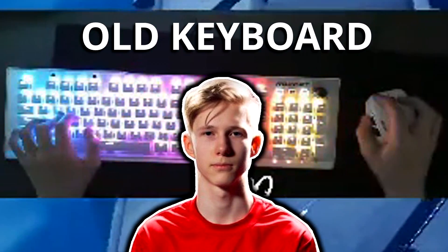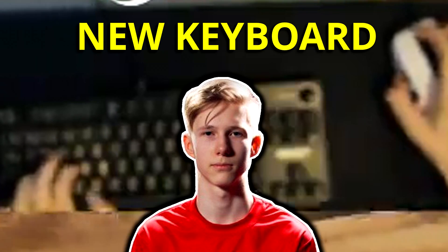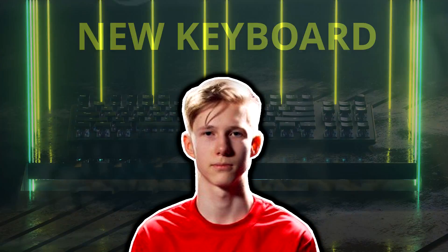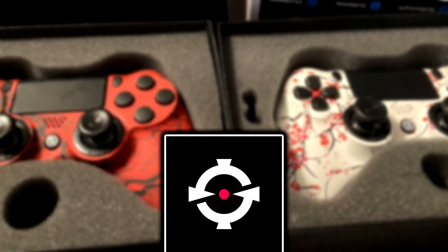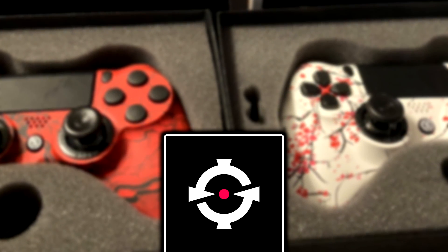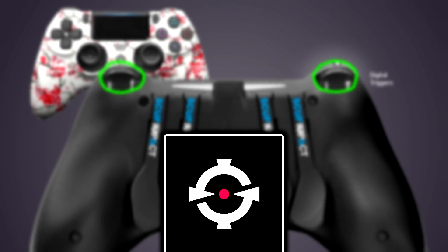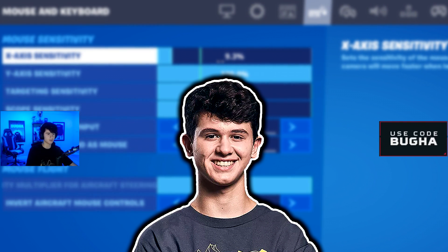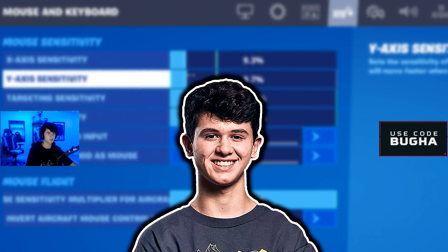For the second update of the day, we've got one from Mr. Savage — he got sent a brand new ultra fast keyboard from his sponsor for completely free, which is pretty cool considering how good this keyboard performs and looks. Then we've got one from Scoped, who got sent two awesome looking controllers that feature a new type of trigger system. And for the fourth and final update, we've got one from Bugha, who went and changed his Fortnite sensitivity again to a new god sensitivity.